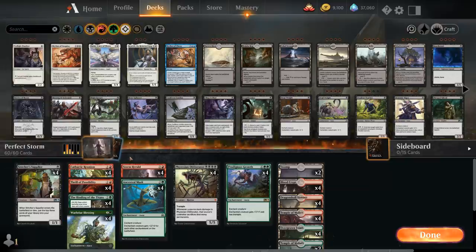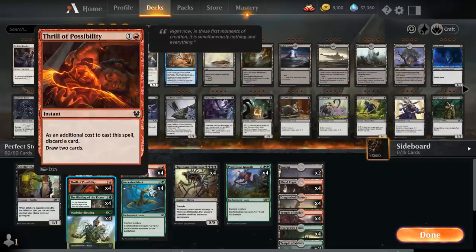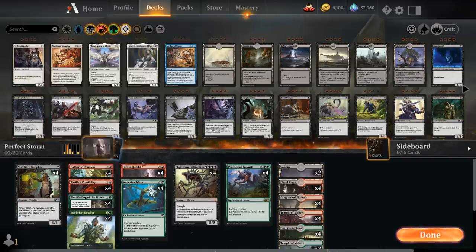We also have a lot of looting effects: 4 copies of Cathartic Reunion, where as an additional cost we discard 2 cards — potentially putting 2 enchantments in the graveyard — and then draw 3. And 4 copies of Thrill of Possibility, where we discard 1 card to draw 2 at instant speed. That covers every other card in the deck.